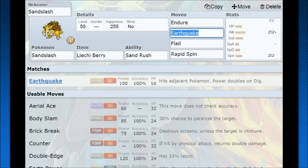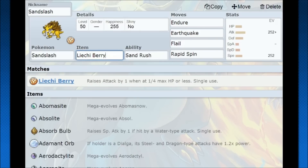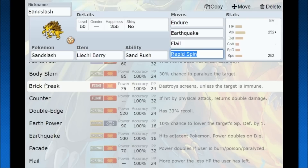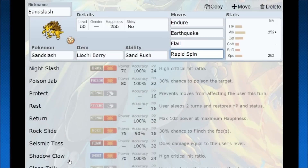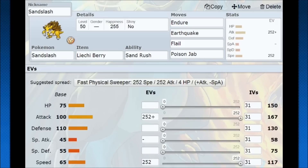There's yet another Sandslash strategy. Sand Rush is optimal here — you get the Sandstorm going, and instead of going with the Focus Sash Swords Dance combo, you do the lighter version: Endure with a Lychee Berry. The Lychee Berry boosts your attack by one, then you're fast, and you have both Earthquake and Flail as options. I think it's nice having a natural Rapid Spin Pokemon wrapped up in a decent strategy like this. Brick Break isn't really advised as much because its super effective hit works out the same as Earthquake. Body Slam is alright, but there aren't many other options. You can actually run Poison Jab for Fairies. There are a lot of move options you can put in that last slot.